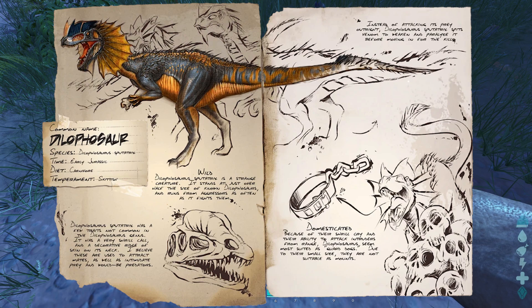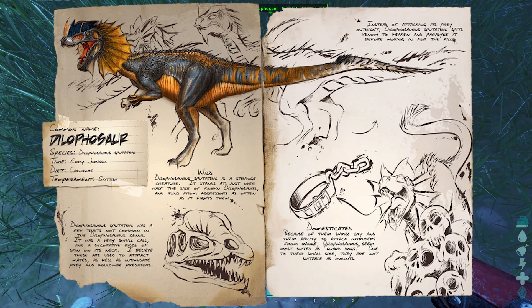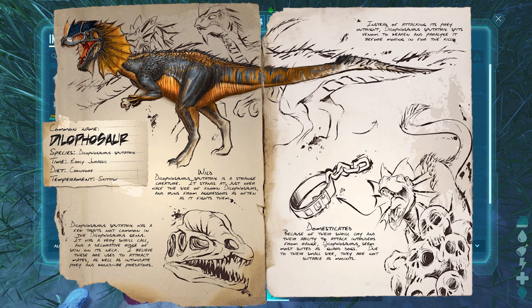Instead of attacking its prey outright, Dilophosaurus sputatrix spits venom to weaken and paralyze it before moving in for the kill. Because of their shrill cry and their ability to attack intruders from range, Dilophosaurus seems most suited as guard dogs. Due to their small size, they are not suitable as mounts.